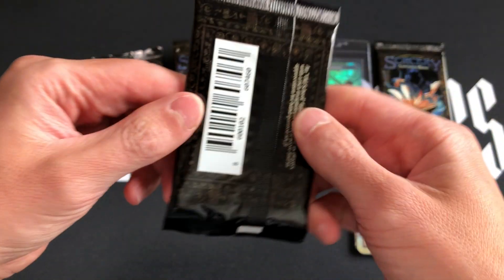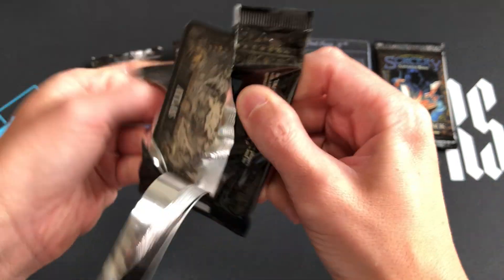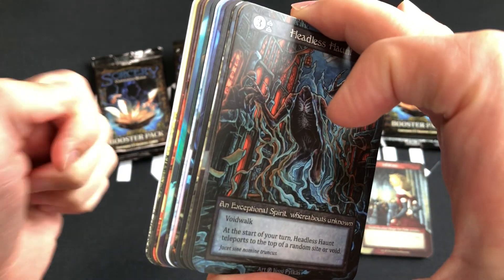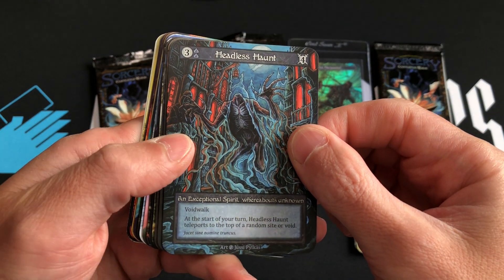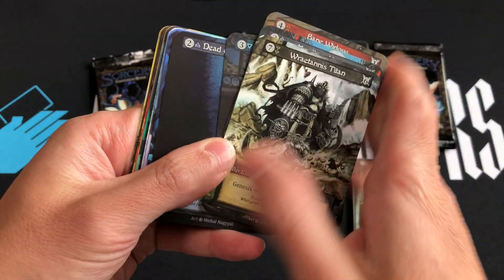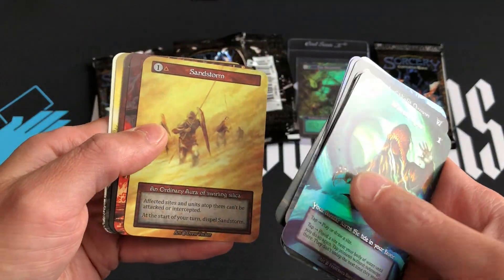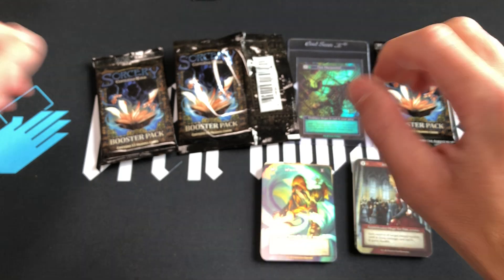Pack number two out of beta Sorcery: Contested Realm — this is the bonus Friday night pack opening. I completely finished the full beta booster box getting ready for Ars 3 and Legends coming out. We got a foil! Exceptionals: Headless Haunt, Bane Widow, Fay Changeling — pretty good card — and Ray Tanis Titans Elite, so we got two elites. No uniques. The foil is a Wave Shaper — awesome! I don't think I have a Wave Shaper foil. The ordinaries: Sandstorm File, Imp, Jeff Mangus, Unravel, and Air Desert. Wave Shaper foil is the hit of the bundle so far.